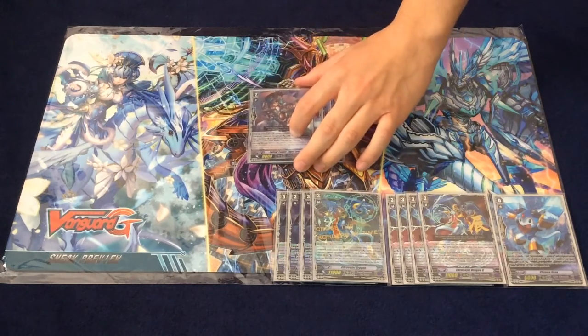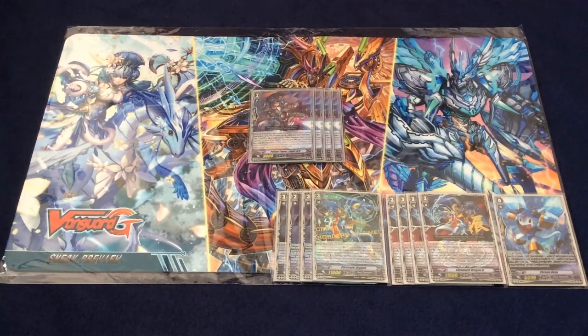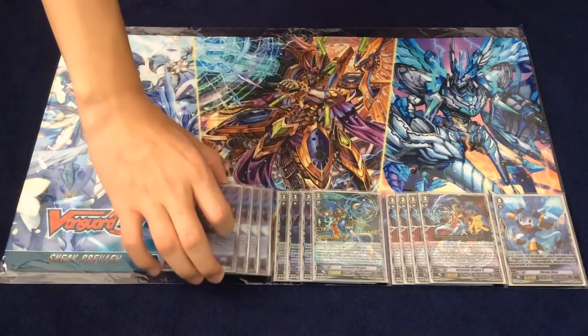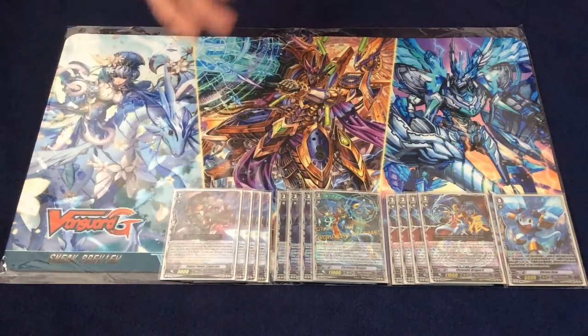Moving on to grade 2, we play this grade 2 — Lururu, I believe. Skill is when this unit attacks and you have a Zodiac Time Beast Vanguard, it gains 2K, making it 11K on its own since Chrono Jet Dragon G is a Zodiac Time Beast. But when you have Chrono Jet Dragon, it doesn't gain this 2K. The second ability is GB1 — when your Vanguard attacks and you drive check, if you reveal a grade 3 from the drive check, you can counter blast 1 and time leap this unit. So it gives you an extra attack and brings a grade 3 out.